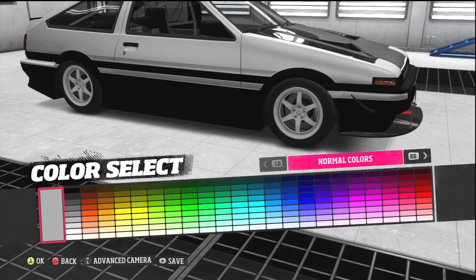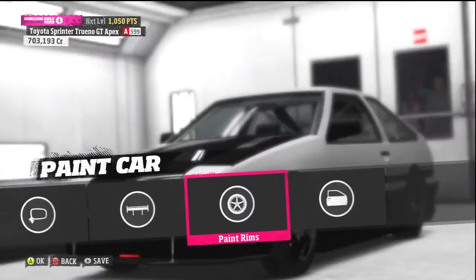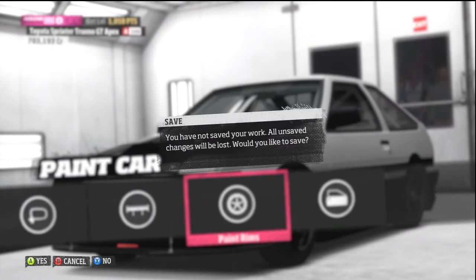You can also paint the rims. I think these are stock — no, they're not stock, I don't remember what they are. Let's just make them black so they'll match the bottom better. There we go, now we're looking mad pro drift style, Initial D swag.